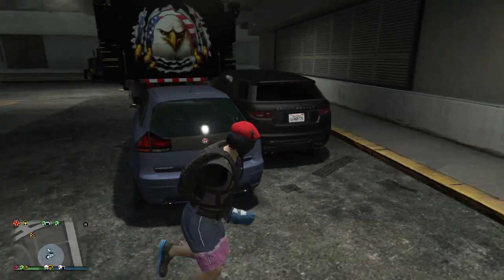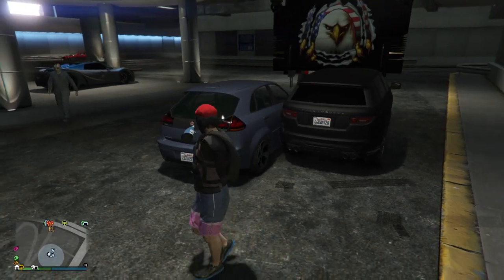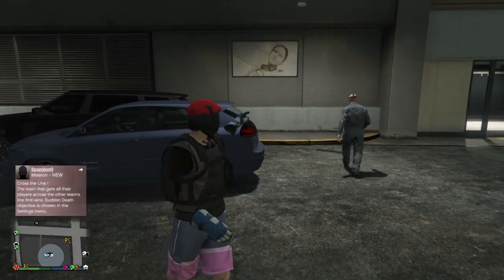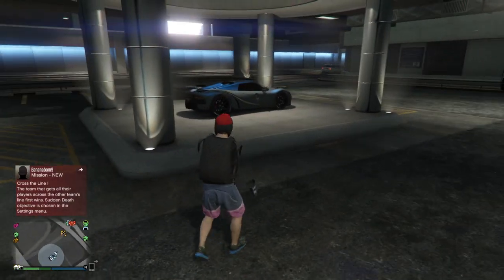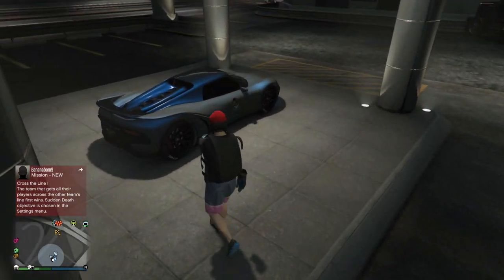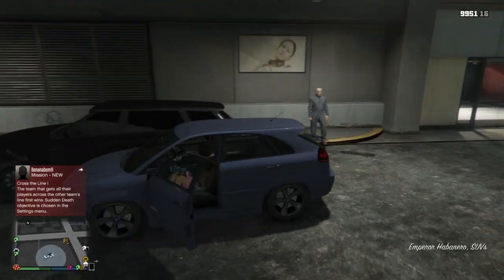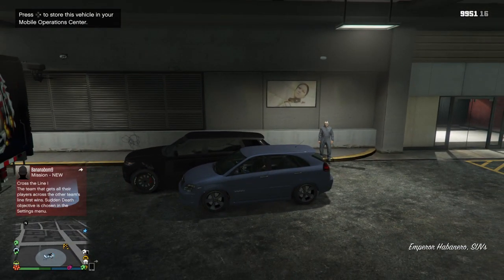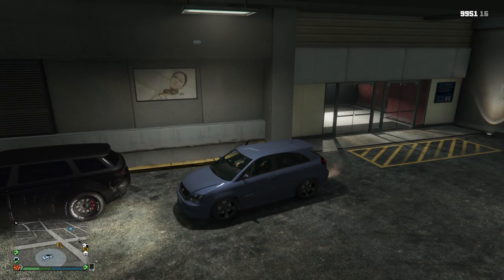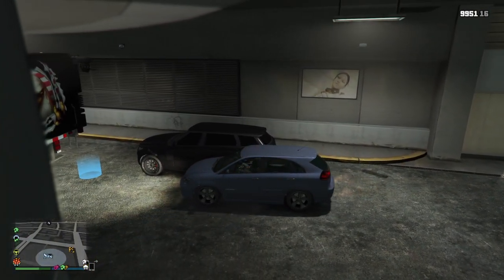I've got a CEO car out here as a blocker to block that passenger seat, because we're going to be holding Salty's character hostage in a minute. With that said, let's get straight into the glitch. As you can see, there's no personal vehicle mark on Salty's car. We're just going to get in this car and reverse back so Salty can get into the passenger seat.